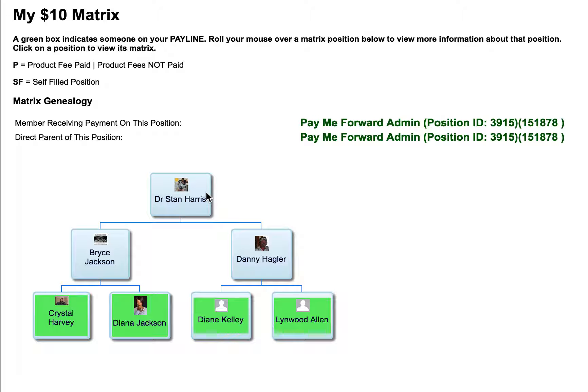Now it's a 2x2 force matrix, which means the computer automatically puts people on left to right, top to bottom. So in this illustration on the $10 level, Bryce Jackson, you see on my left, he would be the first one in this matrix.